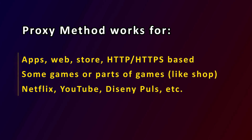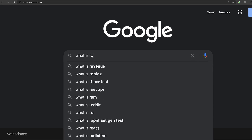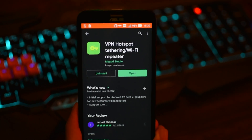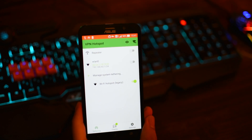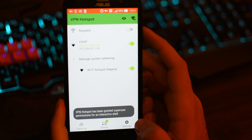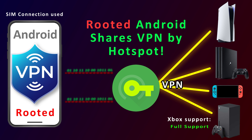If you're lucky, it may work on some games or parts of games. For games and Xbox, since Microsoft won't add proxy settings, you need a rooted Android phone. If you don't know about rooting, Google it and decide if you want it. If you have a rooted Android, I recommend downloading VPN Hotspot, which is a free application that supports older Androids as well. Select Wi-Fi Hotspot and share VPN through Hotspot easily. With root access, it will show you VLAN0 as your VPN, and any device connected to your Android Hotspot — even your Xbox — can use VPN without any additional settings.